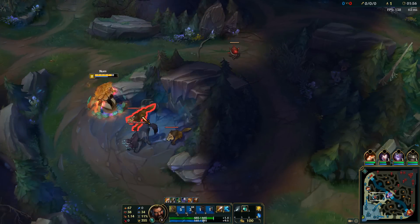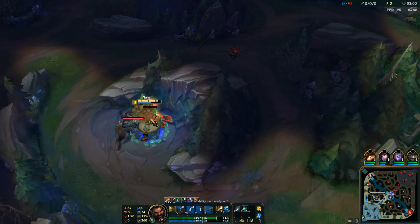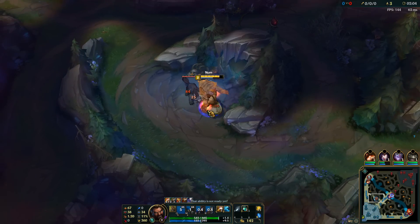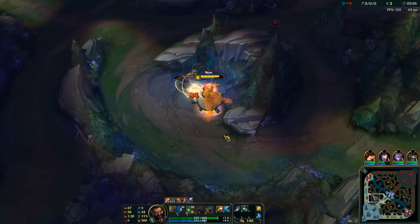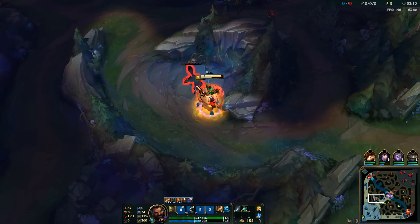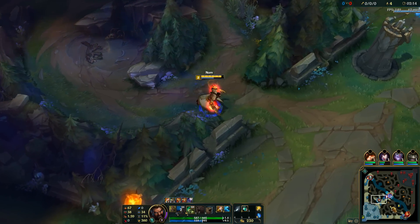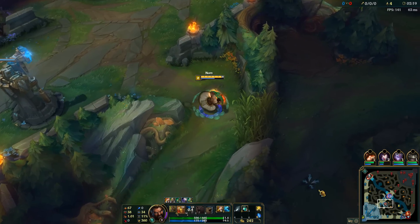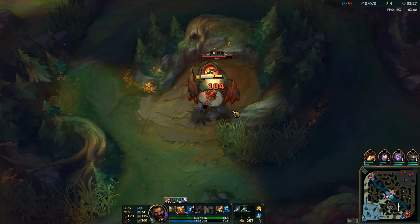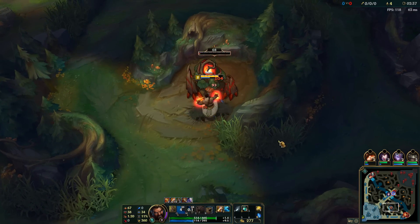Jumping right into the gameplay, starting at blue, level 2 Turtle stance as always. Attacking the small wolves first because we only have single target damage with four attacks between each ability. Four attacks, just like playing Phoenix stance. Let's keep our passive stacked up while running the long distance from wolves to red buff for the movement speed. Then I'll have enough time to only attack once in Tiger stance before switching to Turtle stance and alternating with four attacks between each stance.